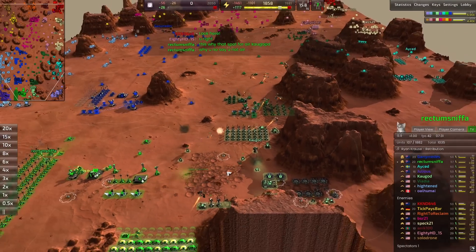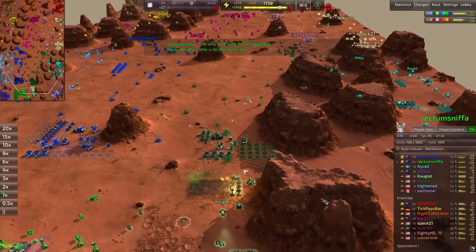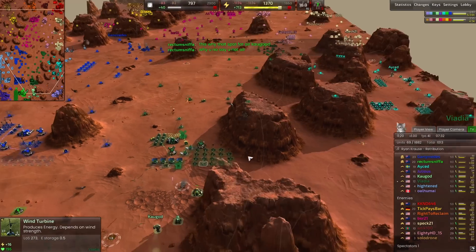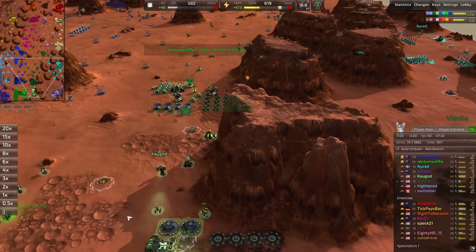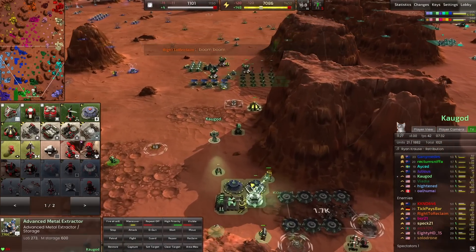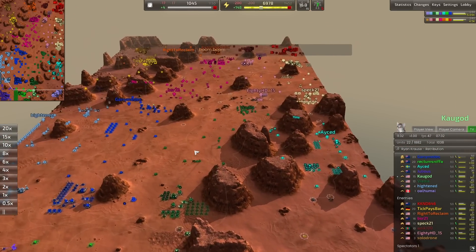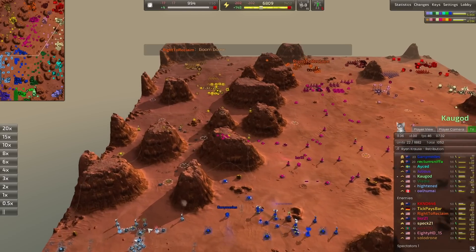That's why you space out your wind farms. Viadia actually has the best example of spaced-out wind farms. A solar collector and wind farm are going down for Cow God, who is now only at plus 148 energy. He's starting to get his tier two mexes up, so he's going to want that energy to be solid.